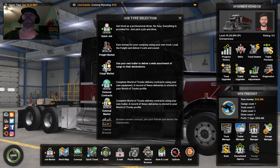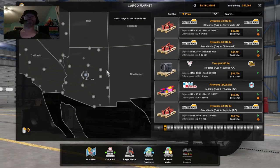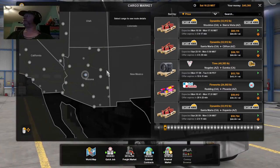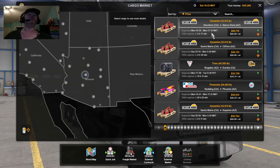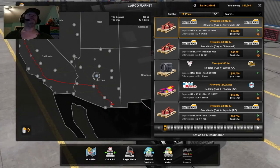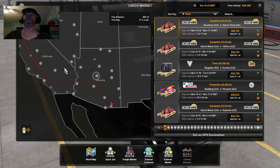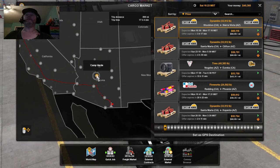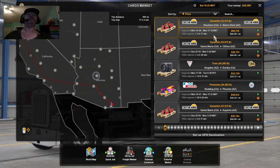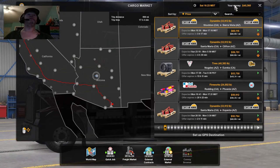At any rate, we'll go in here to the job market. I usually like to use either the cargo market or the external market depending on what's going on, because they seem to pay better. Like right here, this cargo market job — I think it pays better than some of the external cargo market jobs. This one is all the way from Stockton going down to Sierra Vista. But we're in Camp Verde, so I'm not sure — we've got three hours and 17 minutes on that one.